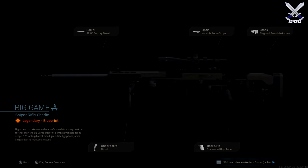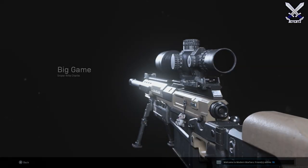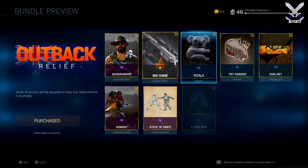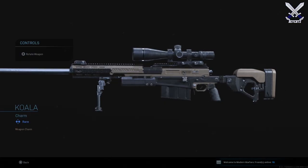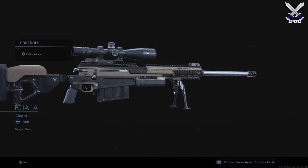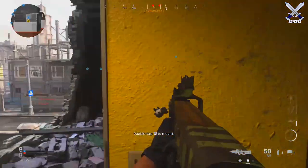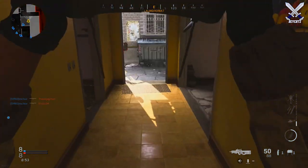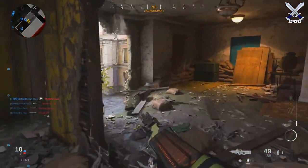In the bundle you get a operator skin for D-Day called a Bush Ranger, then the big game sniper rifle blueprint, and my favorite — this koala weapon charm. Also, I'm going to be giving away randomly a PlayStation Store gift card in this video to someone who tweets me at my Twitter account. I hope you'll use it to purchase the Outback Relief Pack. Unfortunately you can't gift items to someone's account on PlayStation.